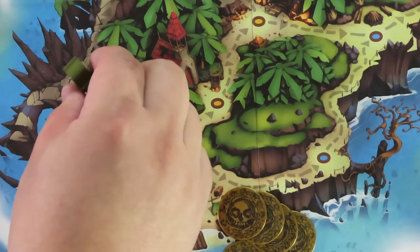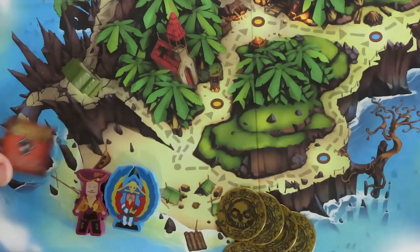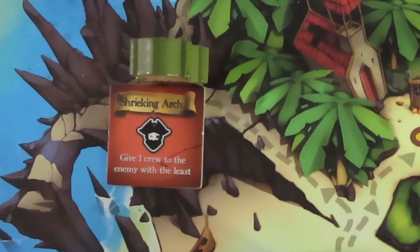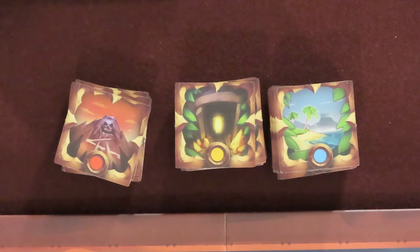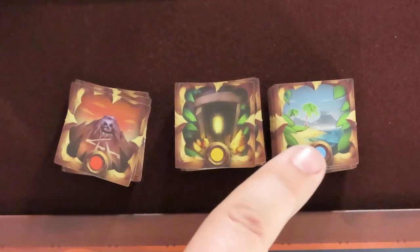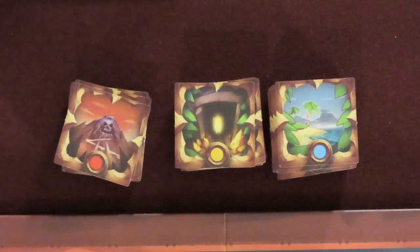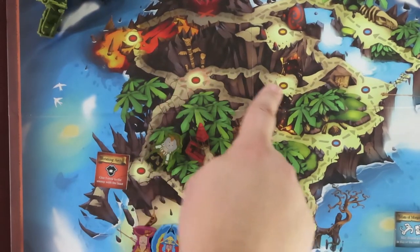They don't have to follow the same path. The first time a pirate captain figure arrives at a colored oval spot on the game board, draw a landmark tile of that same color and place it there — resolve its effects immediately. Any other pirate captain figure that goes there will also resolve its effects without drawing a new tile. The landmark tile's color gives you an idea of what to expect: red ones are a cursed passage — the most dangerous route but the shortest to the treasure. Blue landmarks are the coastal path and are the safest. Yellow landmarks are the valley of riches — your best chance at finding doubloons and jewels.